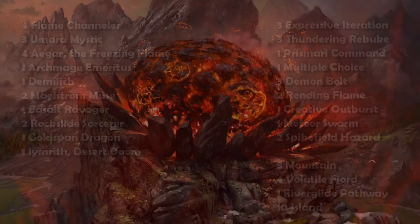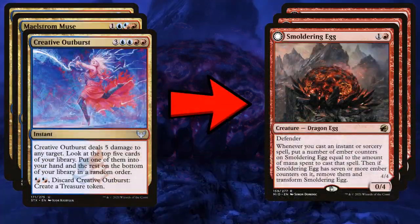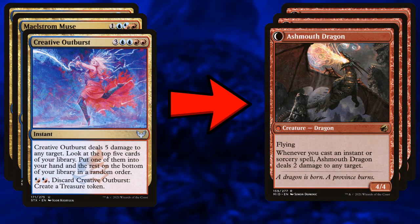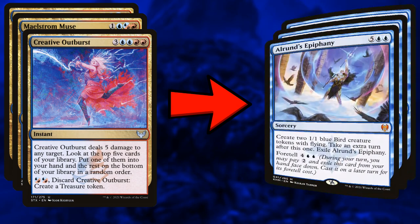Now for the rare upgrades. What I want to take out are the Maelstrom Muses and Creative Outburst — these are the weakest cards in the deck. My number one recommendation for what to replace them with is Smoldering Egg: a two-mana zero-four that collects counters as you cast spells, and once it hits seven counters it flips into a dragon. You could also use Magmatic Channeler — a one-three that becomes a four-four once you get enough spells in the graveyard, and can also filter through your deck as card advantage. It's also a wizard.